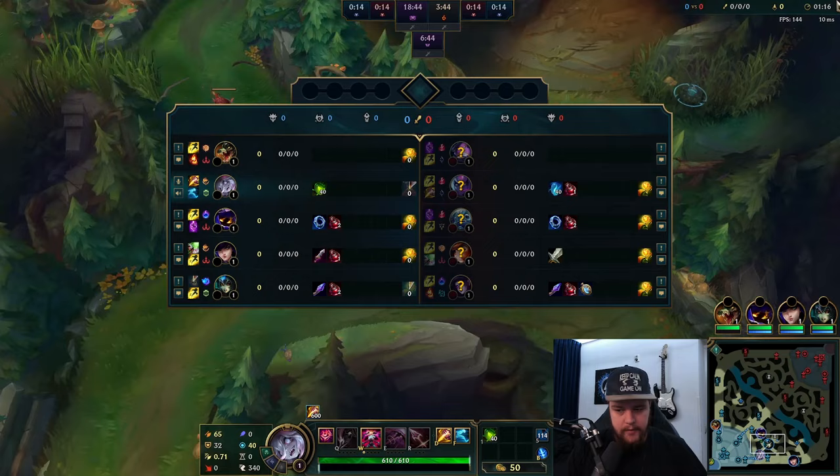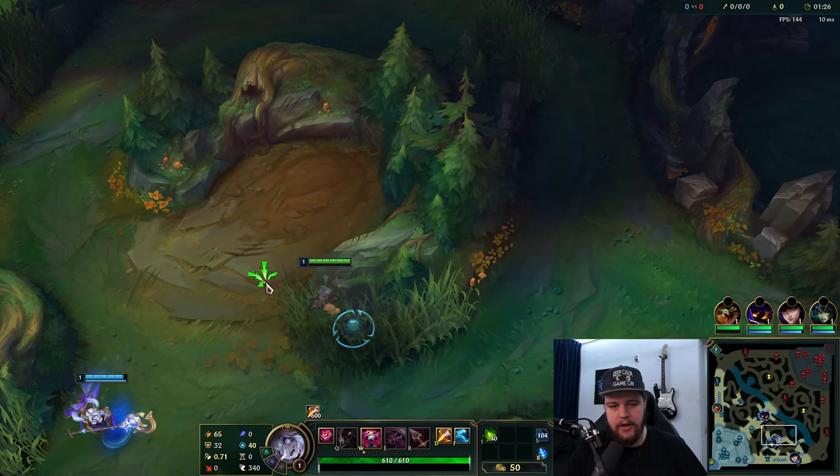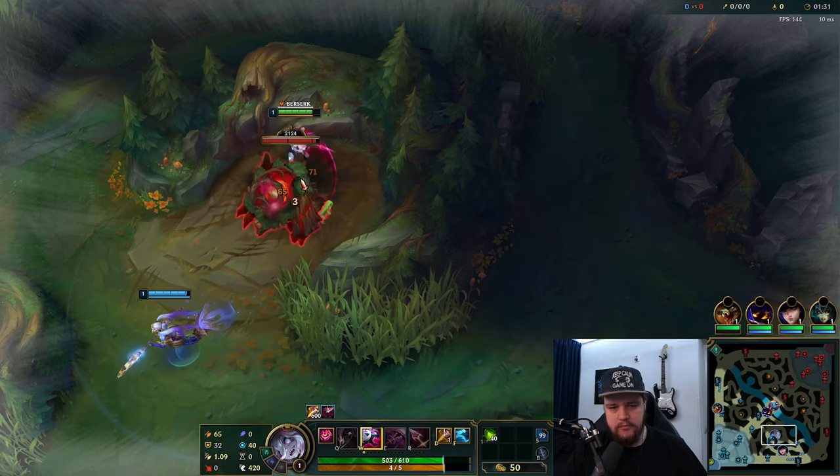I'm going to start both sides clear towards top. Renekton is definitely going to get pushed under his turrets, so there's a good likelihood I should be able to gank the cannon for free, whereas a bot lane gank isn't as likely.